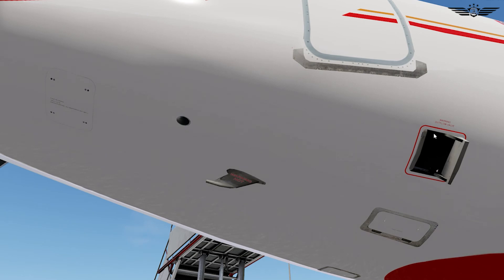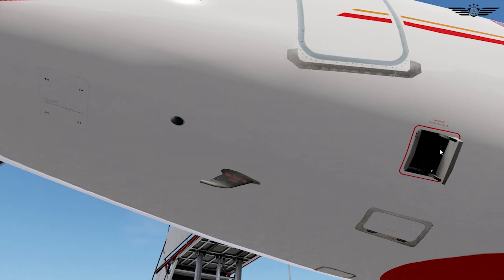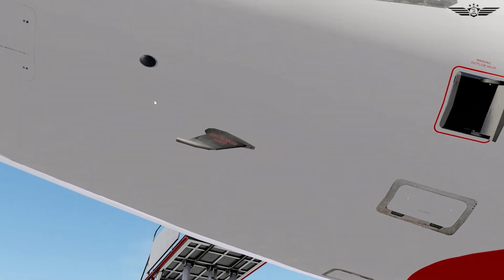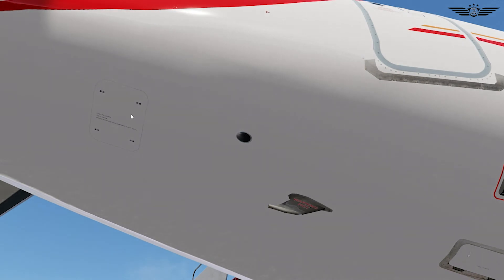Then check for any damages or blockage on our outflow valve. The toilet service access door is closed. After that, we check the condition of the drain mast. This is our flight recorder access door — just make sure that it's closed.